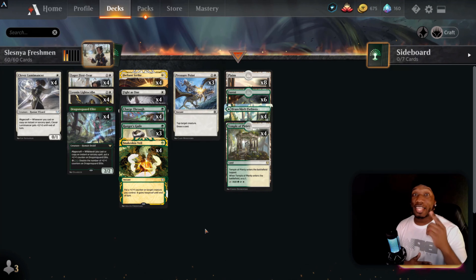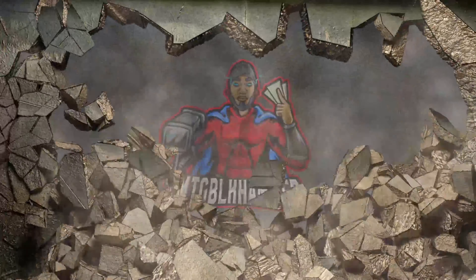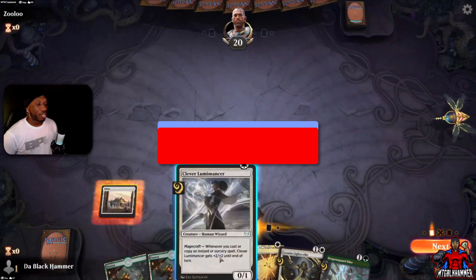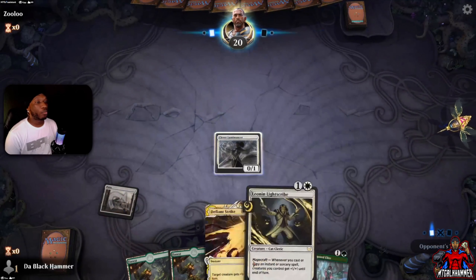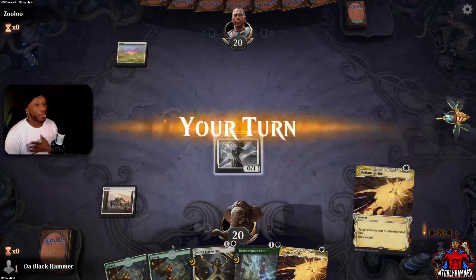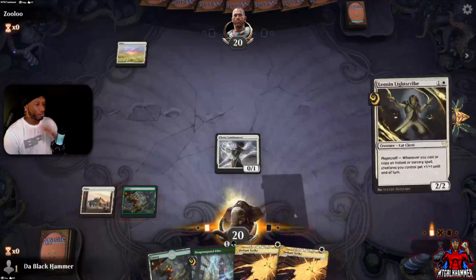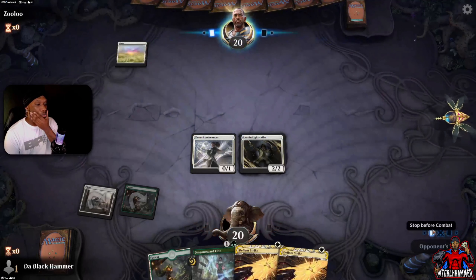Alright, enough talking — let's get into the gameplay of the day. It's hammer time! Alright, we are going first and we will definitely keep this hand. Let's go ahead — Clever Luminancer. I don't know how they come up with these names, man. I can read, it's just these names they pull out of a box, I swear. Alright, no text right now, we're kind of setting up our board here.